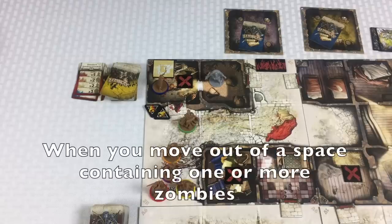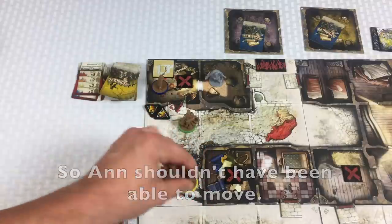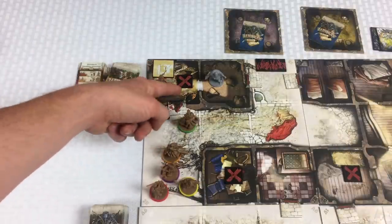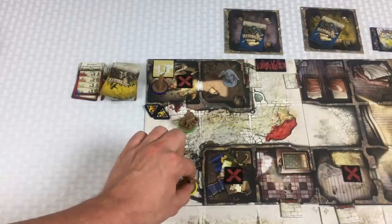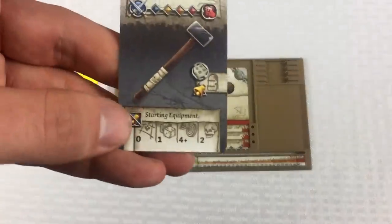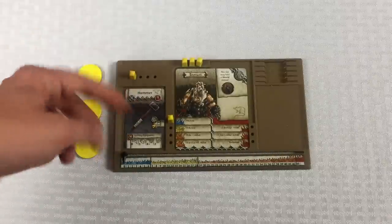The only person who has the ability to kill this fatty is Samson, because he has the hammer — the only weapon right now that can do two damage. The fatty is not going to move until after everybody else has taken their turn, so I'm going to send Samson in. He'll go one, two into the building. The hammer requires being in the same space, rolls one die, four or better, but does two damage.